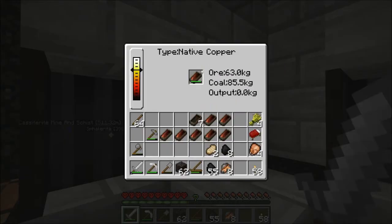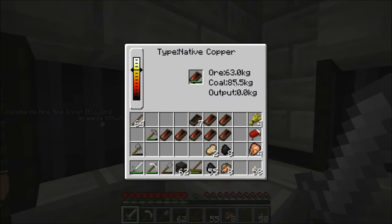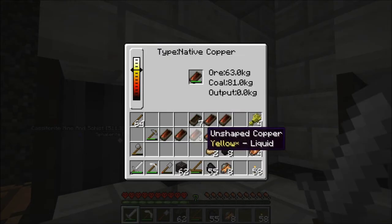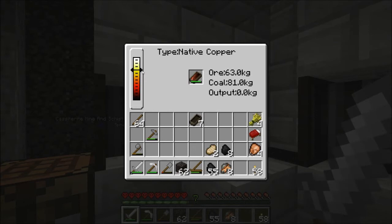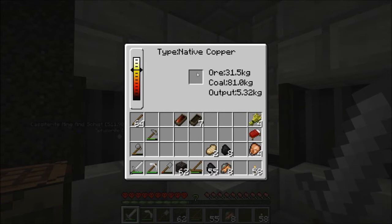As soon as this starts producing output, it'll fill the mold first and then go into the output. Our bellows is definitely working and that has a lot to do with having more coal than ore - you can get it hotter with more coal. The ratio, the bellowing, the altitude - all of that has a huge effect. The way this works is the heat reaches the melting point of the ore or material, and then as soon as it gets to that point it just starts dumping. It waits a couple of seconds based on how much time it's been at what temperature.